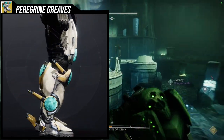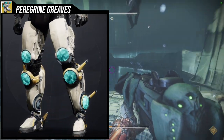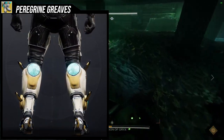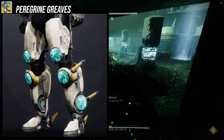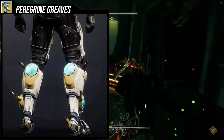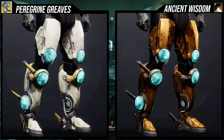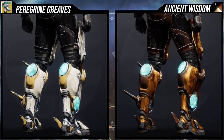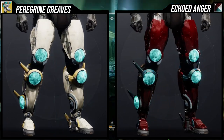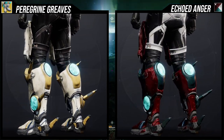One nitpick: near the ankles, the blue crystal on one side almost looks like there was supposed to be one on the other side too but it got taken out — it just looks very weird, almost like they were supposed to build a battery in there. As for shaders, it shaders exactly how you'd expect — terrible. None of the blue crystals change color. That said, I've seen some people do cool things with it, and I do have two example sets to showcase.